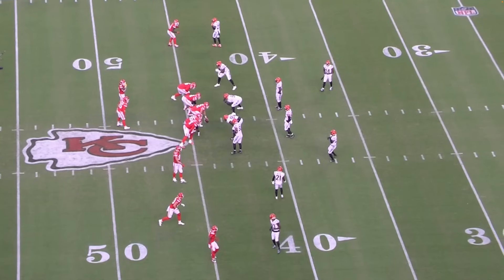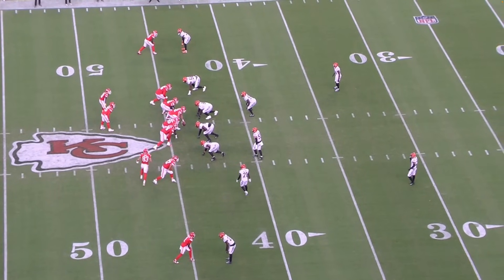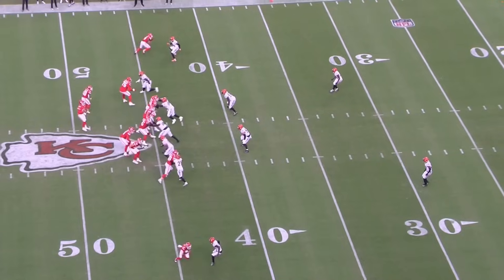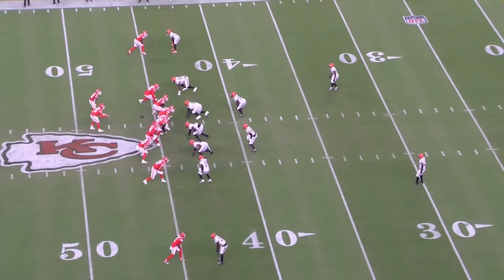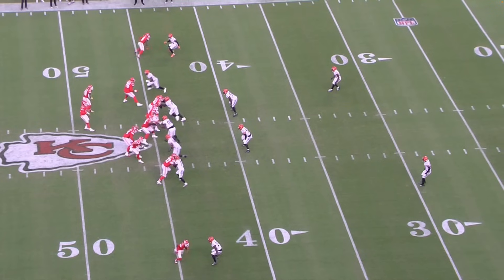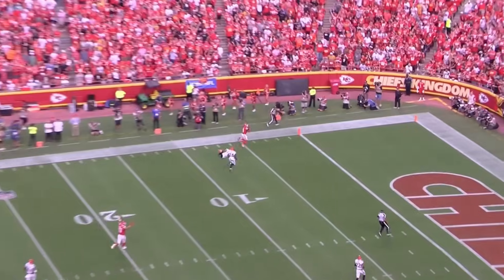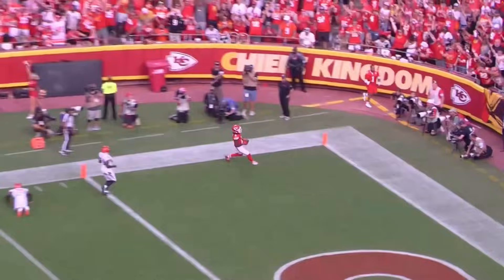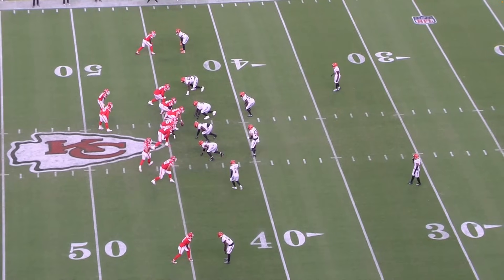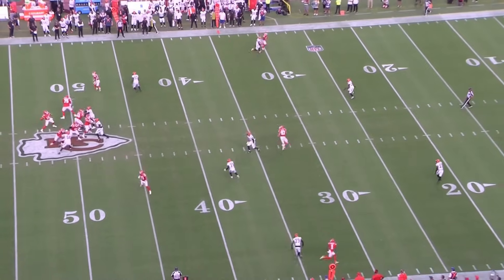First and ten. Three by one — Xavier Worthy all the way down here, Rasheed Rice motioned. They're in 12 personnel. Once again this two-high look — this is what I would do if I was other teams versus Mahomes. Lou Anarumo, the defensive coordinator for the Bengals, has his number. They do good stuff against him. And what a throw by Mahomes — I mean truly. This was his one dime of the game.